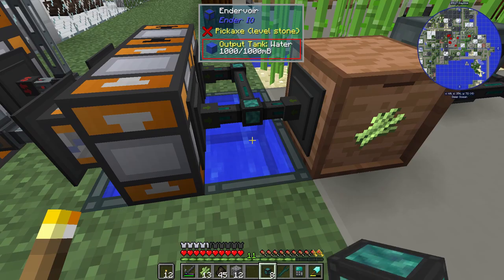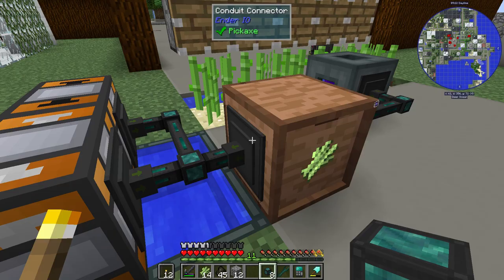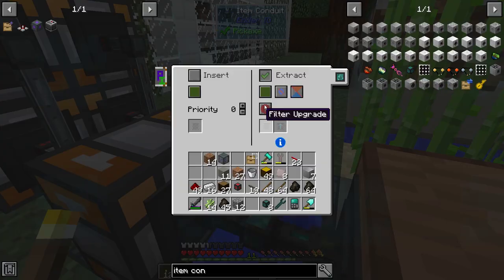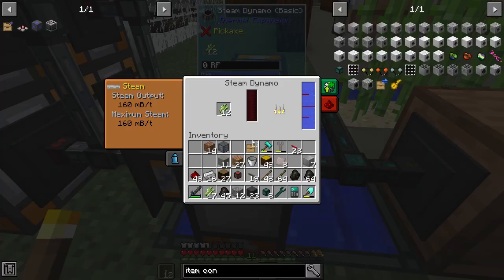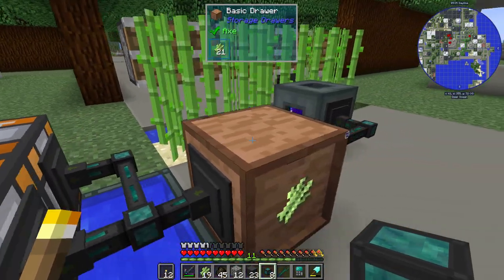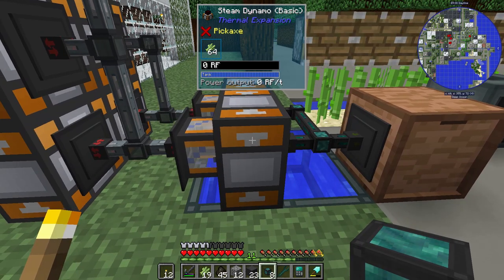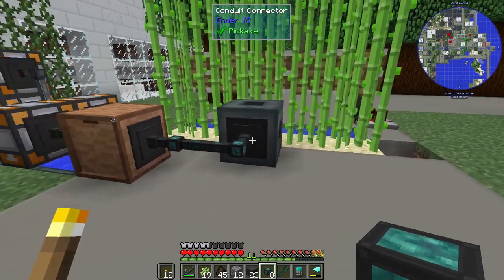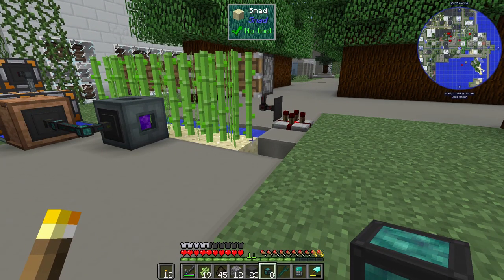From our drawer chest we're going to extract here, and insert, and insert, and insert. Already getting sugar cane — perfect. I've done a little testing, and to power two of these steam dynamos we need five SNAD running like this. So this is perfect.